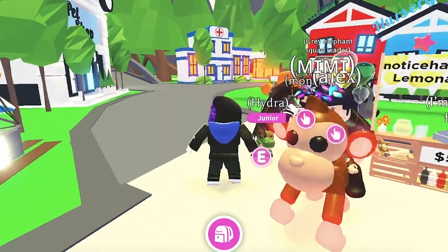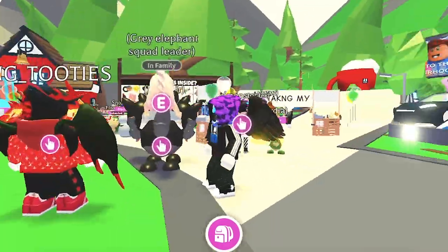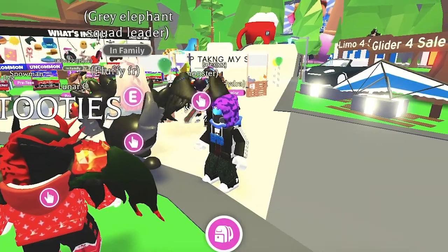Trivia: The Ocean Egg is the sixth gumball machine egg, the ones preceding it being the Safari Egg, Jungle Egg, Farm Egg, Aussie Egg, and the Fossil Egg.